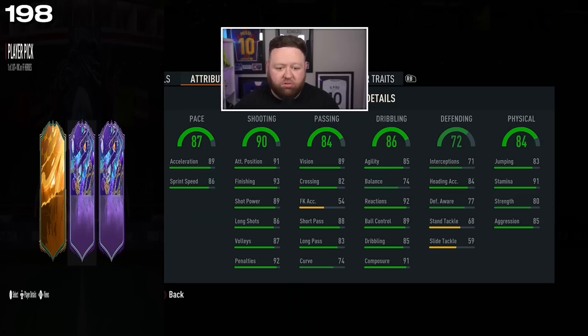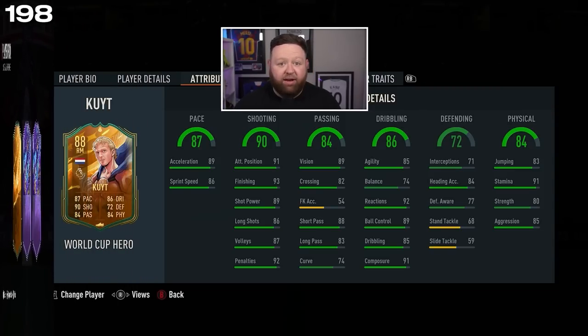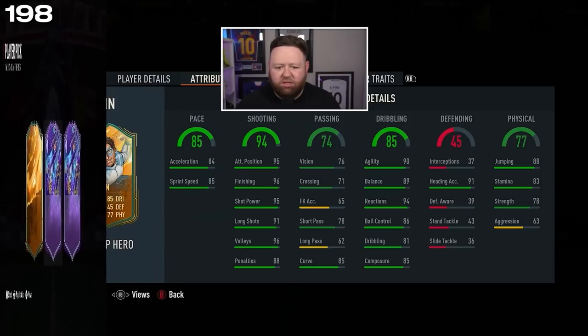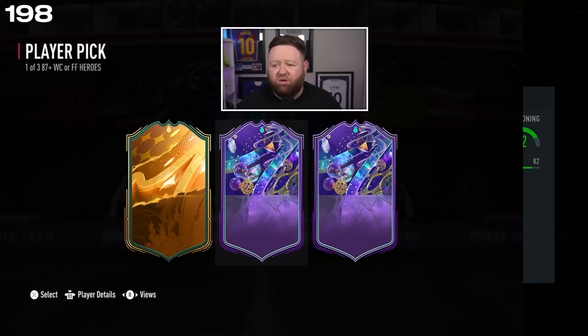Oh, it is Di Natale — for some reason I didn't realize his defensive awareness was that high. We already have this card in the club. It is an already owned — is that like a Morientes or something? It's gold again — oh, it's Papin of course. No purple again — so it's Papin.